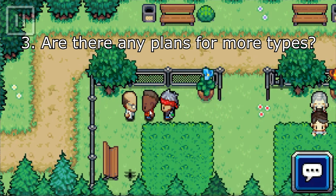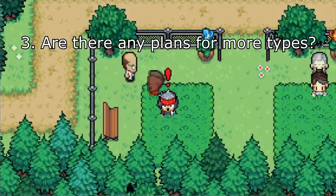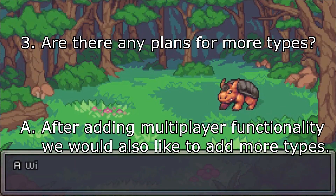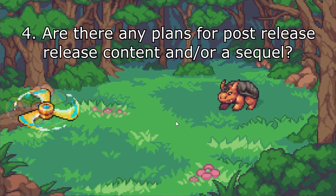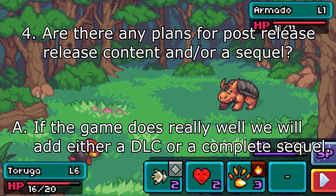Question three: are there any plans for more types? Just for context, there are currently six types. Their response: after adding multiplayer functionality, we would also like to add more types. Question four: any plans for post-release content and/or a sequel? Response: if the game does really well, we will definitely add either a DLC or a complete sequel.